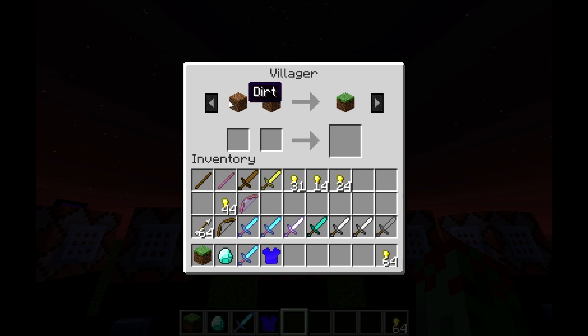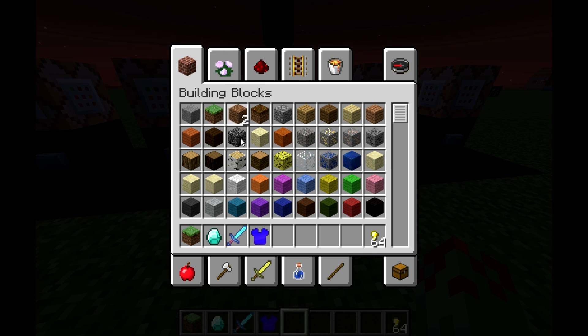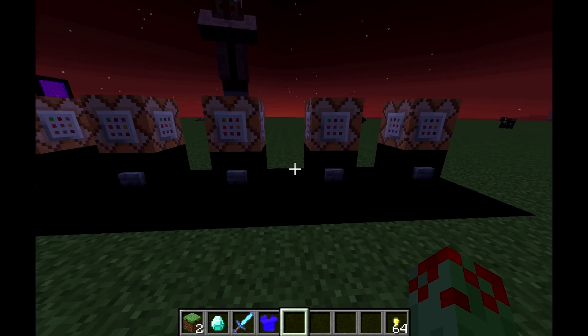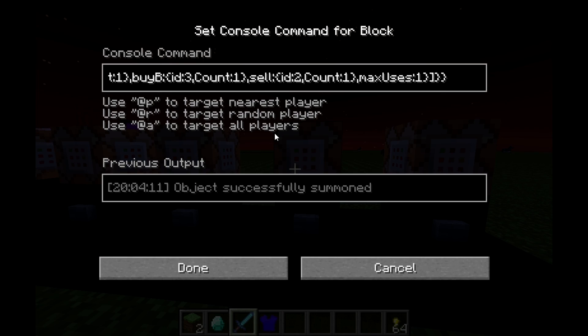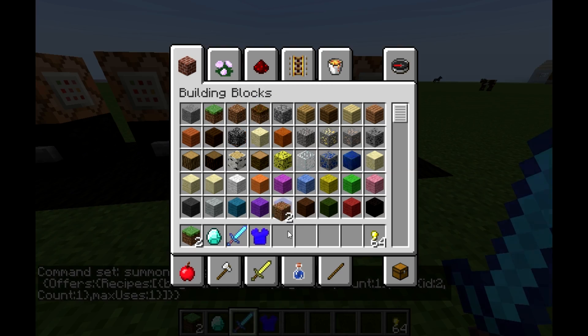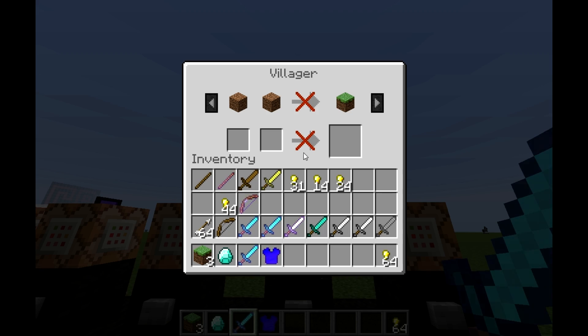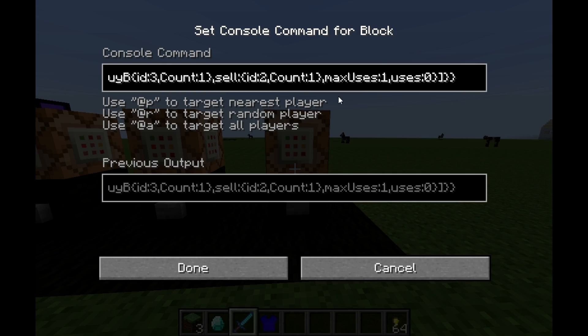So here we have the villager: two dirt blocks for a grass block. The next command added is 'maxUses' one, so that's saying you can only use this trade one time. And the last one is 'uses' zero, which is how many times it's already been used — since it's zero, you can do it one time.